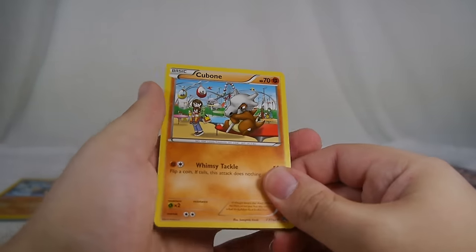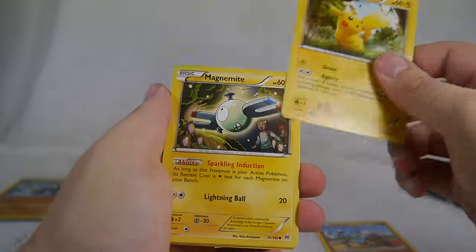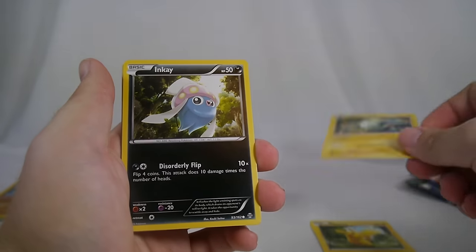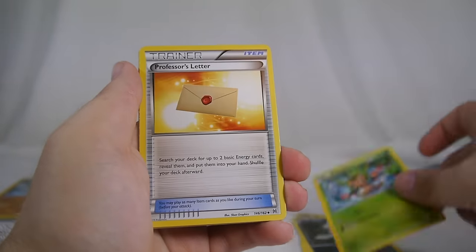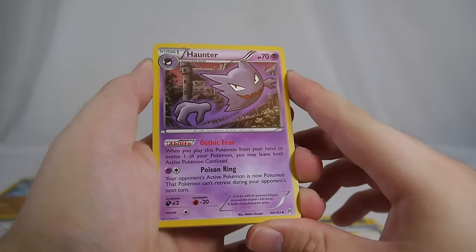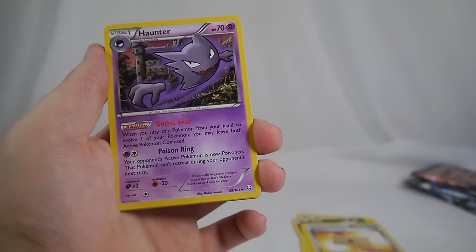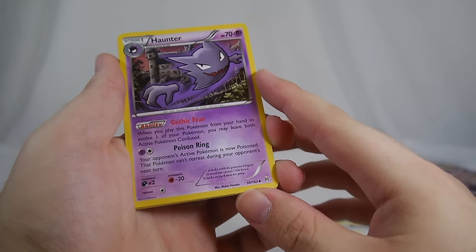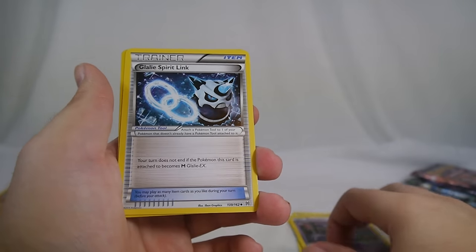Cubone — I'm getting rid of it. Pikachu, Magnemite with Sparkling Induction, Chespin, Professor's Letter to get two basic energy cards. Haunter has a really cool effect — when you evolve it, you may leave both active Pokemon confused. Plus Poison Ring: the defending Pokemon is poisoned and can't retreat, which goes hand in hand with the confusion effect.